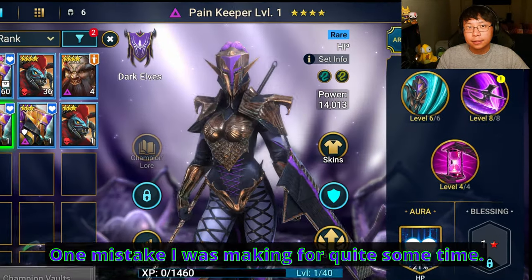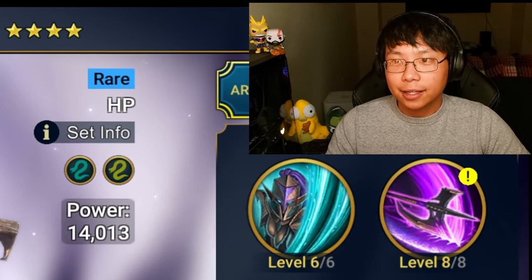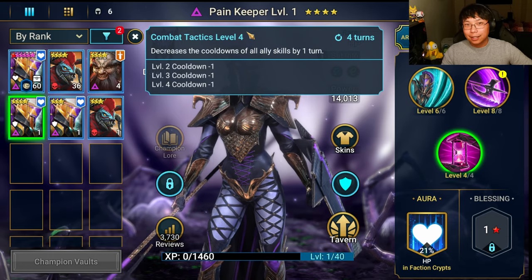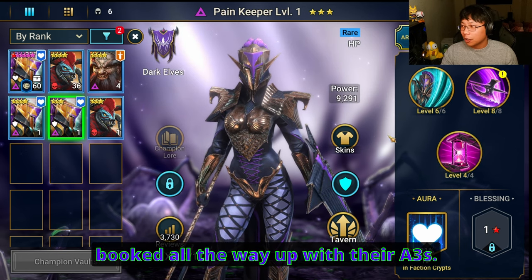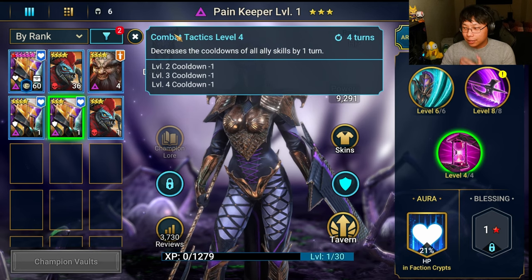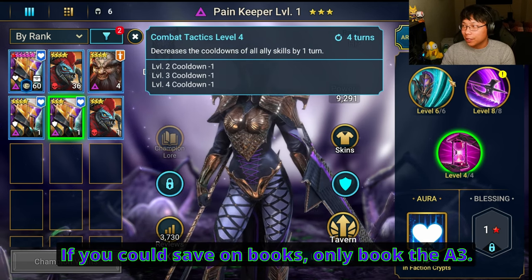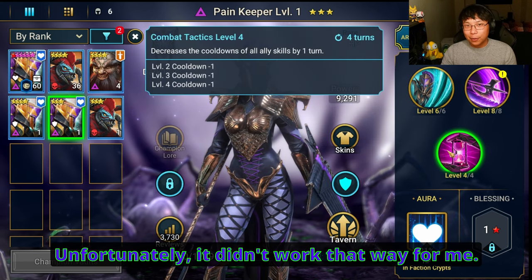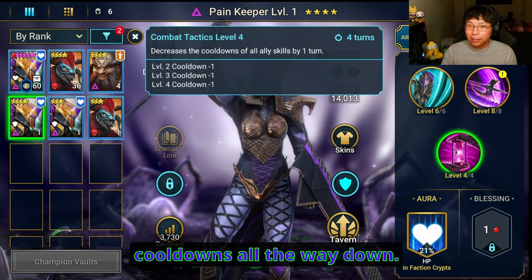One mistake I was making for quite some time — I wasted a lot of resources on this. The books. Painkeeper needs to be booked. Both Painkeepers need to be booked all the way up with their A3s. If you could save on books, only book the A3 — you don't need to book the A1 or the A2. Unfortunately it didn't work that way for me; I ended up having to book everything just to get these cooldowns all the way done.